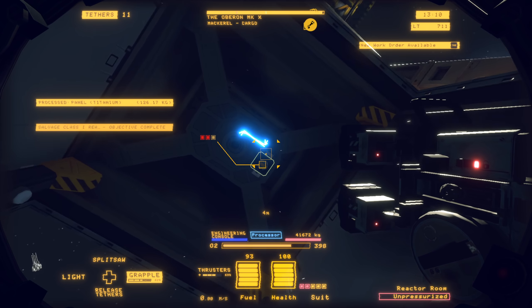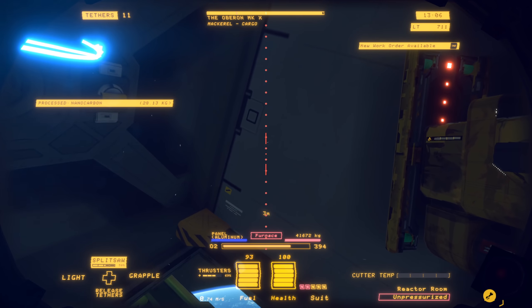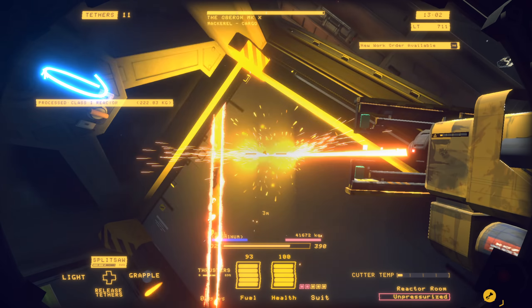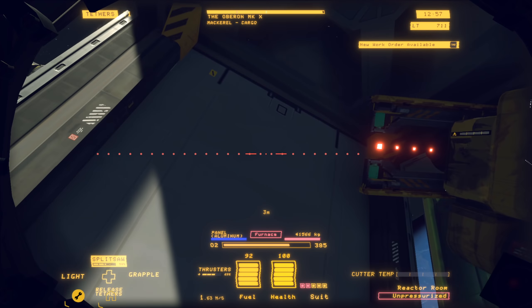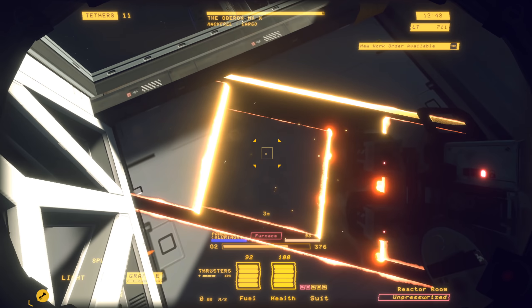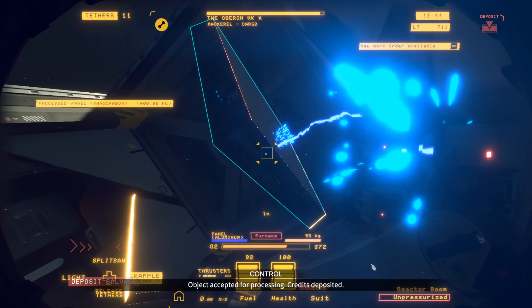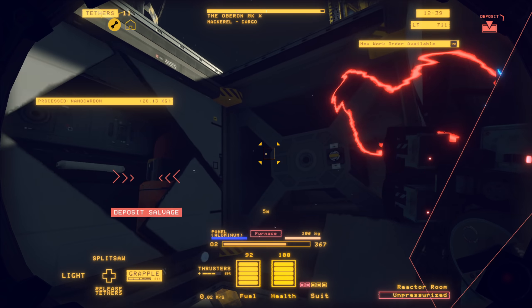These Class 3 ships have an emergency override. But you want to disable these fuel lines in the walls before you use it. I like this diamond pattern because it avoids some of the structural elements in there. I'm just going to try and get these out of the way — I just don't want to have to worry about them.